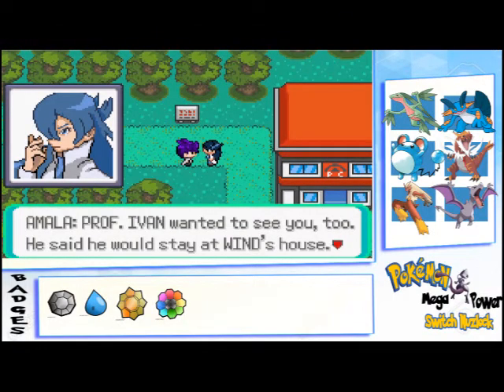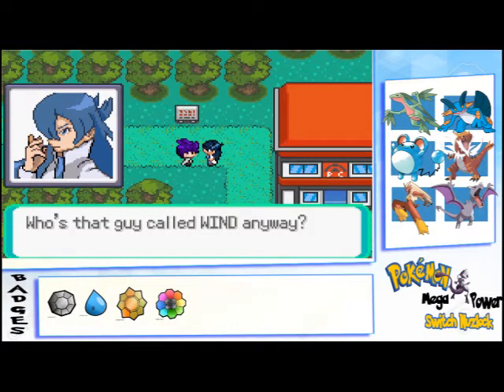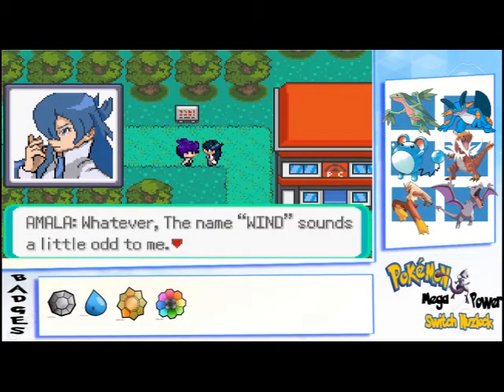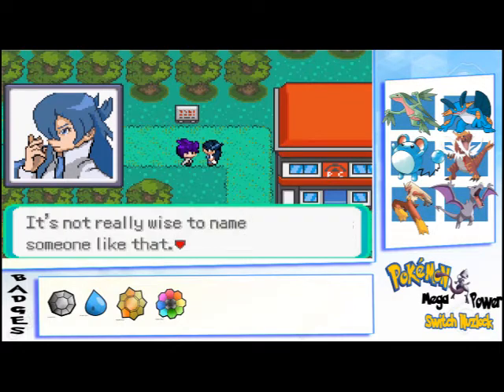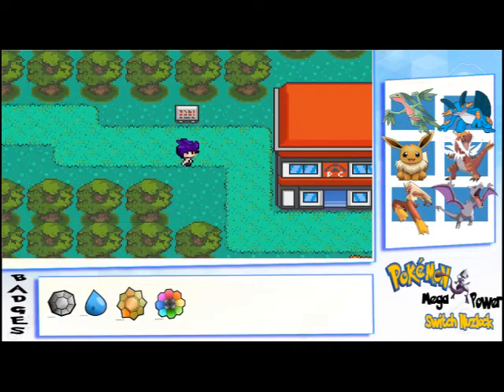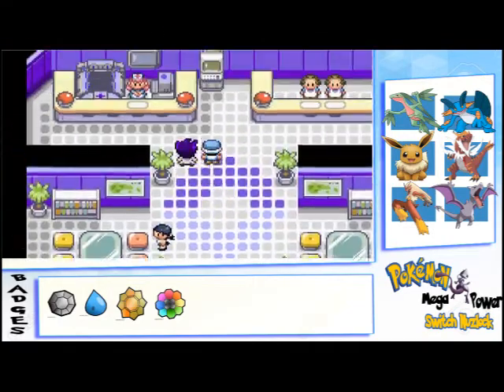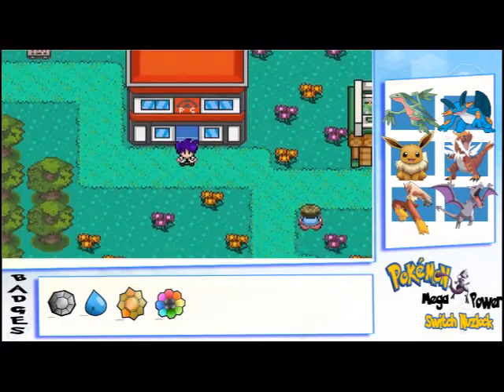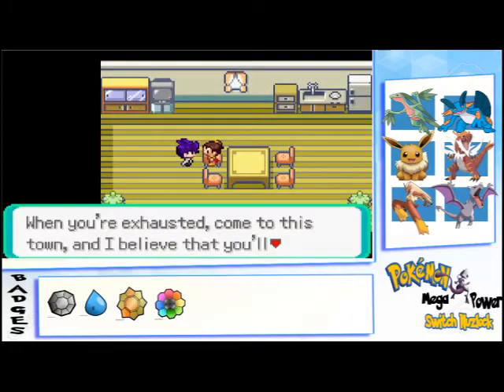Professor Ivan wants to see you — she said he would be at Wing's house. Who is that guy called Wind again? I've met him before — that man Knight. Wind sounds a lot to me. It's not really wise to name someone like that anyway. Let's go find Professor Ivan. Let's heal up — we survived that battle, it wasn't easy.